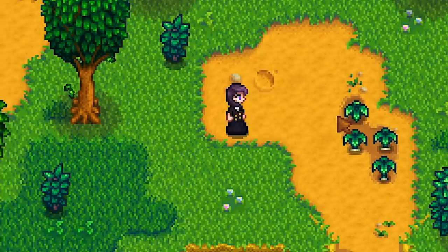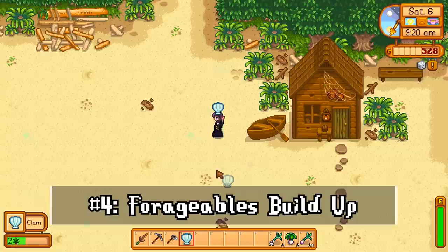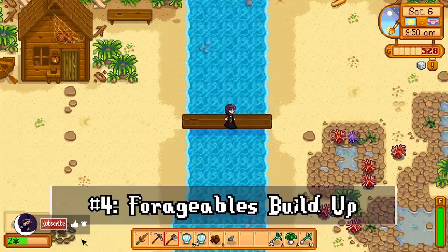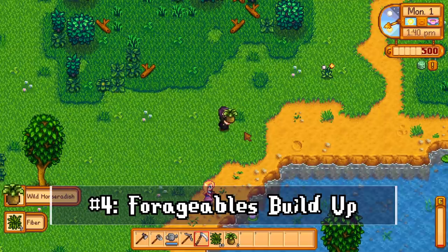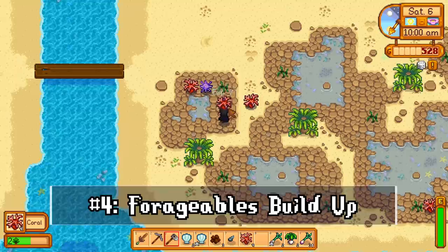Most people know to check for spring onions during spring — it's a great source of free energy. But another place to check semi-regularly is the beach, specifically on Saturdays. Forageables pop up all over the map throughout the week and stay until you pick them up or the weekly reset on Sunday morning. I like to go beachcombing and foraging on Saturdays. There is a limit of six forageables per area, but the beach is a bit different, especially with tide pools unlocked.